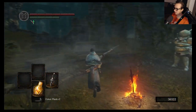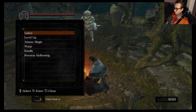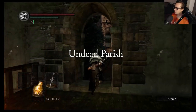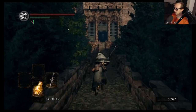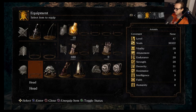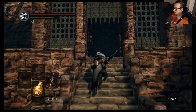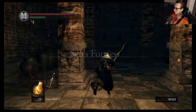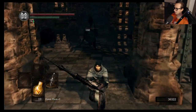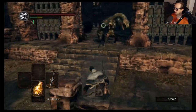Both the Catacombs and New Londo lead to useful things — I think New Londo leads to more useful things, so we are going to New Londo. Actually, we're NOT going to New Londo first, because I completely forgot the entire reason I went to the Asylum was to get the Rusted Iron Ring and get my weapon up to plus five. That's what we're going to be doing. The other thing I forgot — it's been like three days since I recorded — is that I specifically picked up a Prism Stone or two to trade for a Demon Titanite.